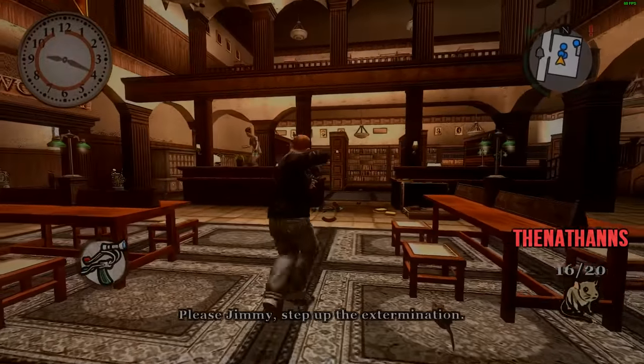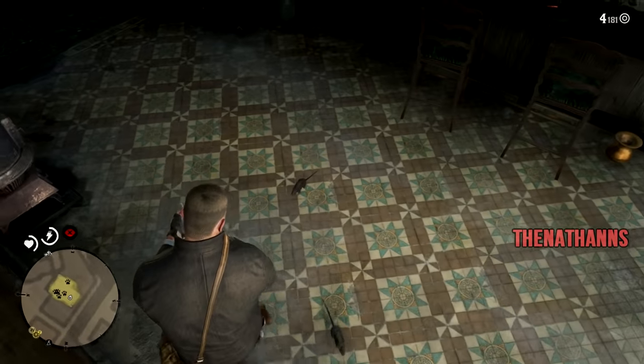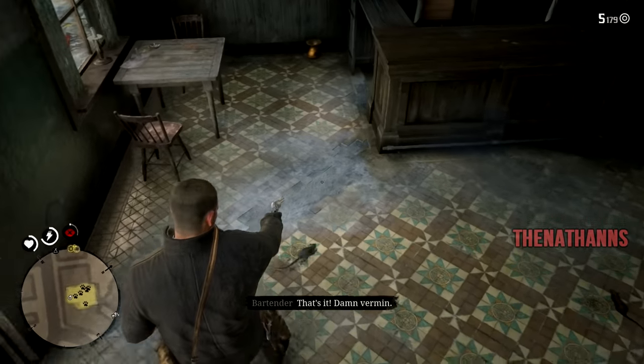The mission structure is the exact same too: enter building, kill rats, talk to somebody, and get paid. The only difference is in Bully you kill 20 rats while in Red Dead you only take down 7, and in Bully you get 30 dollars while in Red Dead you get around 13.